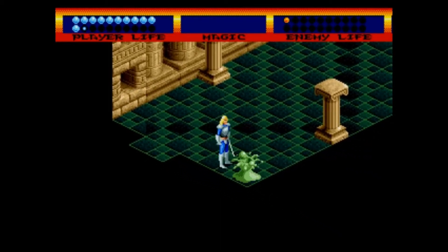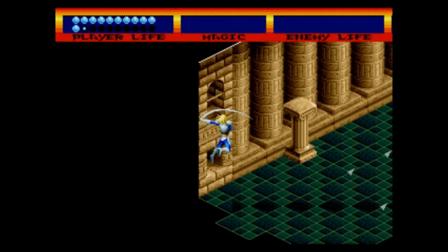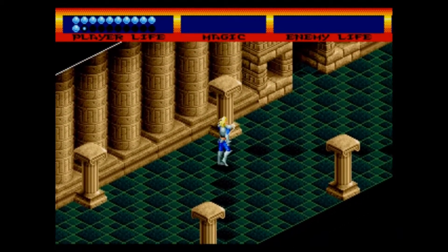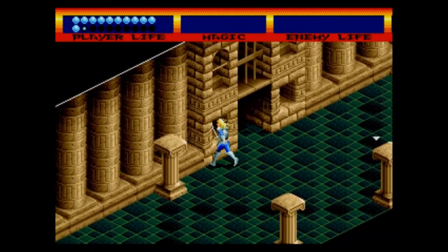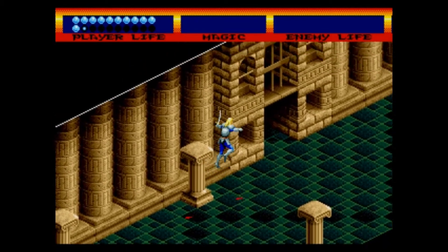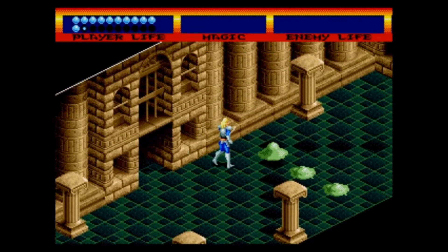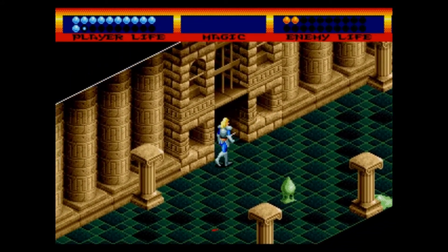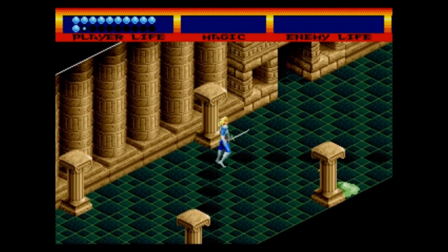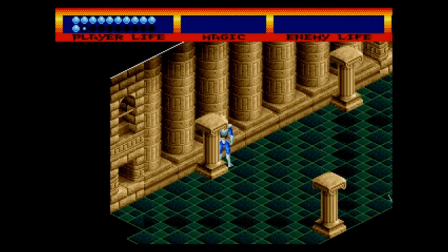The Mega Drive used this thing so much. There are so many games that use this. I think there's one in Ristar, Dynamite Headdy, Castle of Illusion definitely, Quackshot I think. What's in here? Is this a save point? I know the way I'm supposed to go is straight ahead. It's just a bloody save point. That means the blobs will be back. They don't drop anything. Rubbish.